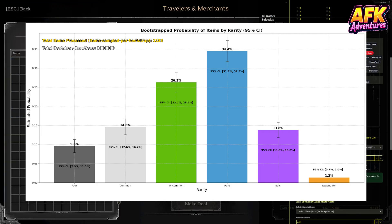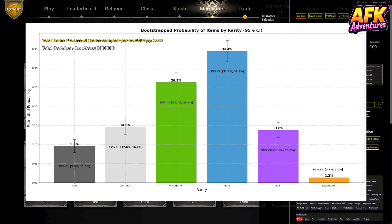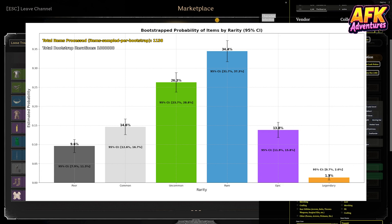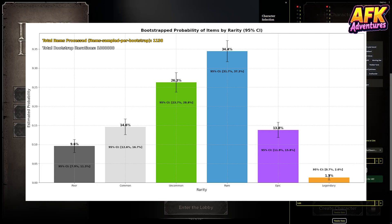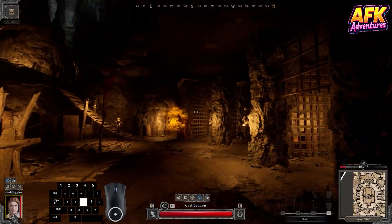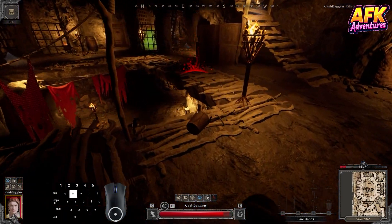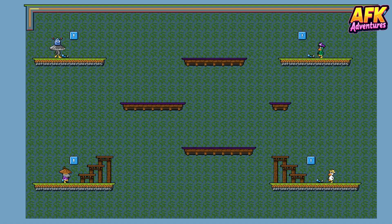It helps us narrow down the range of possibilities even if we can't know the exact number. For example, for rare items in this chart — the middle blue bar — my estimate is 34.4%, and the 95% confidence interval is between 31.7% and 37.3%. That means I'm 95% confident that the real chance of getting a rare item lies somewhere between those two numbers. Now, a few more details while we put up the next chart about how bootstrapping works. I want to figure out the true chances of getting items of different rarities, but I only have a small amount of data — 1,138 pulls from the Goblin Merchant. With small data, my actual results might be inaccurate or biased. Bootstrapping helps with that.